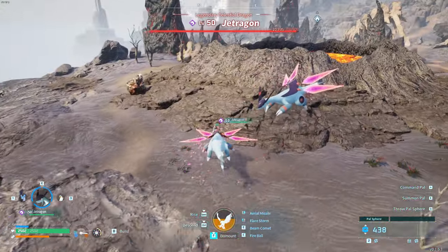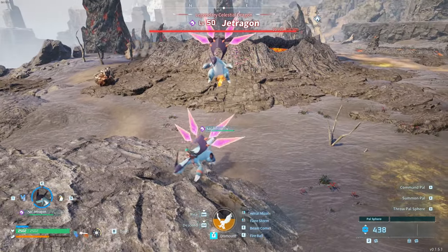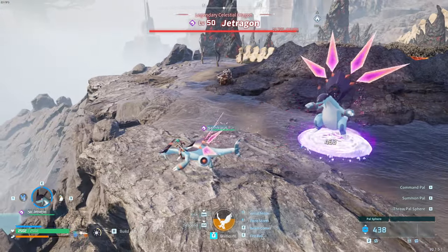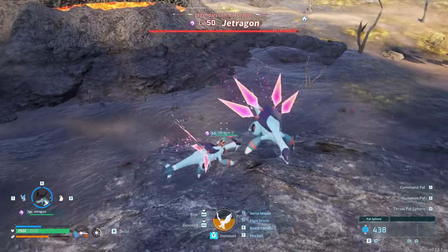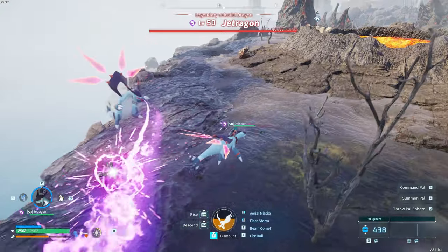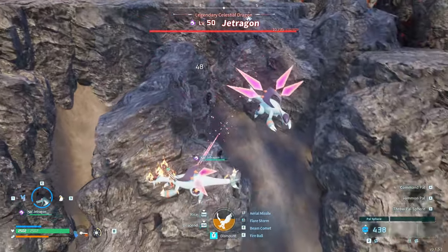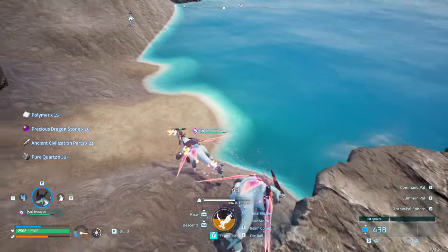For glitch number one, we have probably the easiest one possible. All you need is a flying mount — that is it. You need to be moving around avoiding the ranged attacks that it has. Once it runs out, it ends up chasing you. You lead it chasing you right next to the cliff side. Just lead it off the edge of the cliff — it will start chasing you and then go flying off the cliff. It will probably either die or take loads and loads of damage, so you can either capture or just finish it off. It is so simple to do.